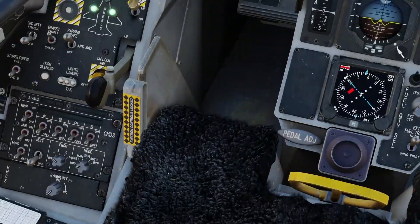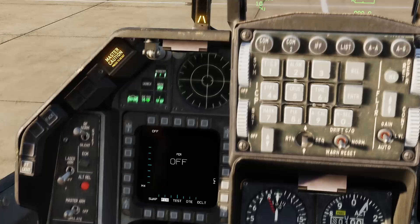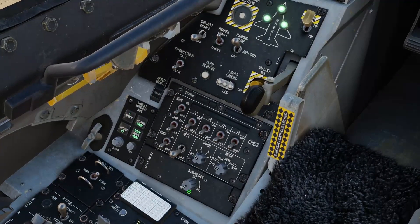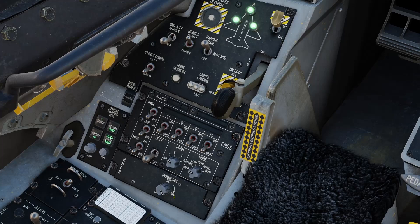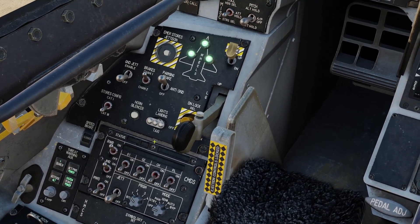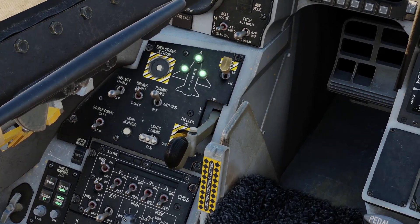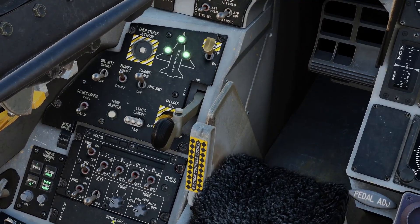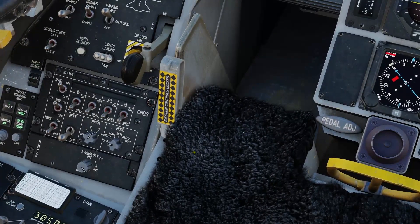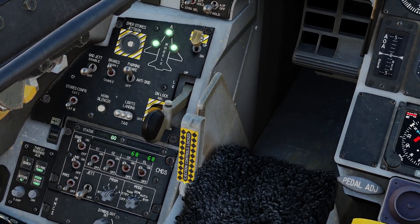We'll leave that to UFC as is the default. Turn our threat warning on, and if you want to see search radars that are painting or spiking you, you can press the search button there to display those. Turn our HMD on — our symbology for our helmet-mounted cueing system. Turn our RWR and jammer switches here; these will enable the CMDS countermeasure dispensing system to get information and work in conjunction with the RWR and jammer to dispense countermeasures automatically. We'll set our program to 3 — these can all be adjusted in the DED; I like 3 by default. Set our dispense mode to standby, then chaff and flare — turn those on.